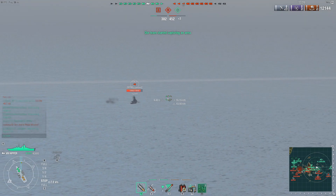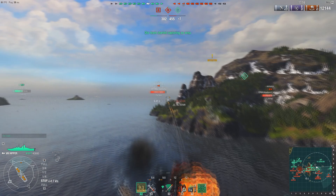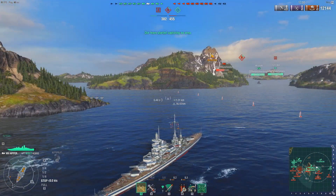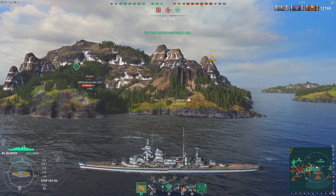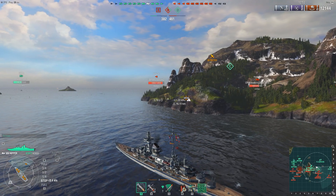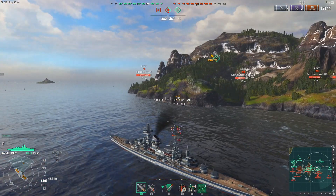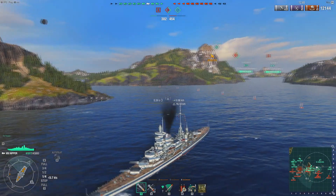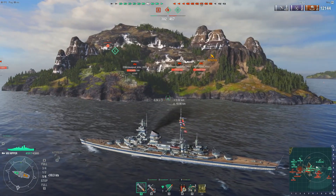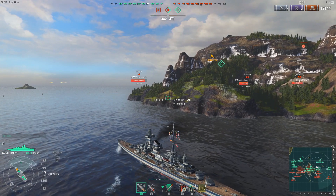Derp has pushed back into the C-cap point and he's going to sit here. Normally, if you were in a gunboat destroyer or a lightly armored cruiser, sitting in here and basically preventing the enemy from capping while your team helps push around would be a good position for you. But Derp is in a heavy cruiser, so the question of what to do in this situation is a little bit tricky to answer.